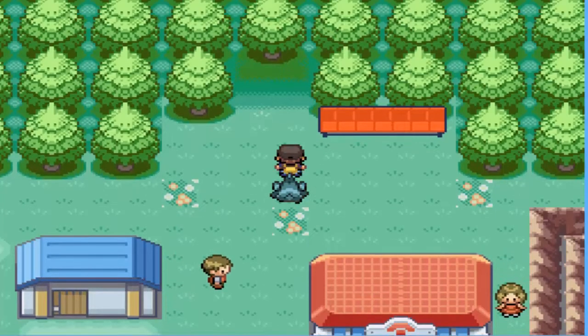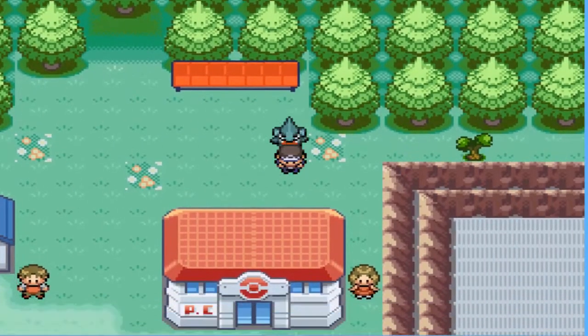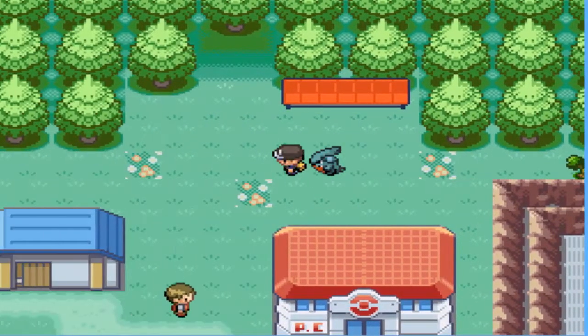Hello everybody, I'm Tristan with the Gamers Tree and this is Pokemon Zeta. In the last episode, we arrived here at the city and I got trapped here by an NPC. Thanks to the new patch, I was able to get free.